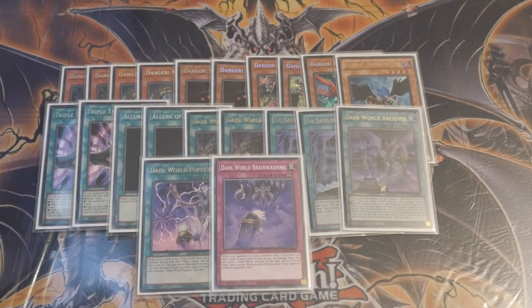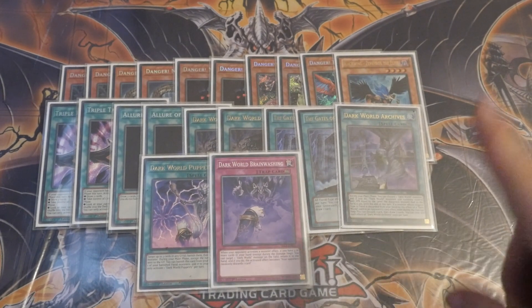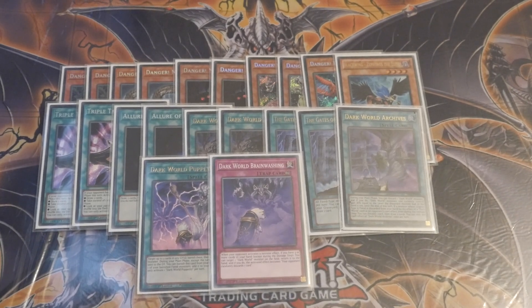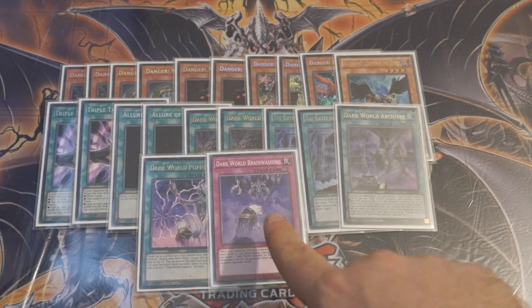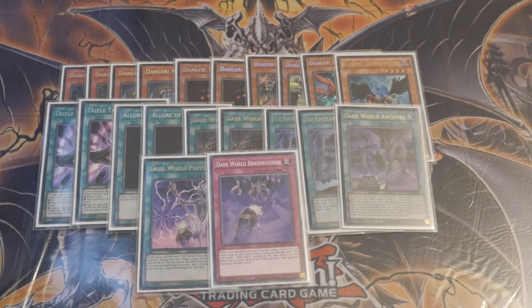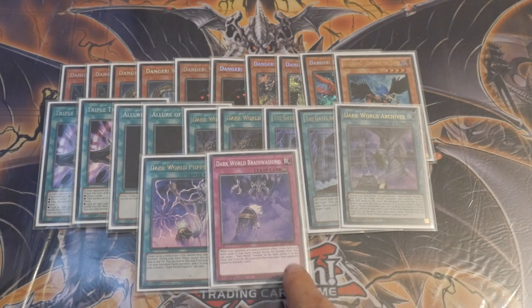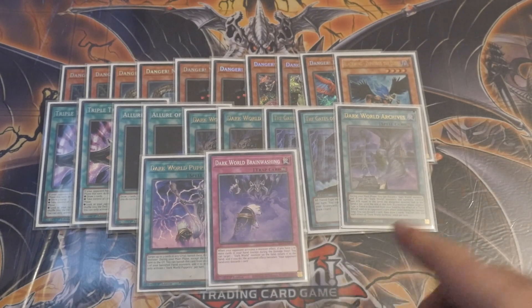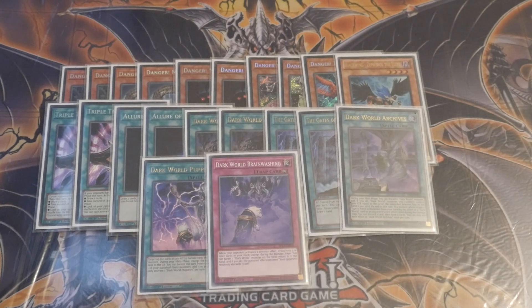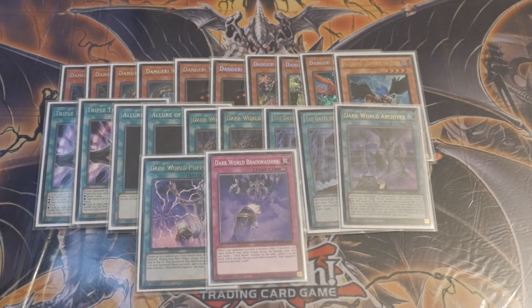Brainwashing actually did quite a lot to be fair. I feel it has more success in a Buy Steal version purely because Buy Steals also allow you to search in the end phase. What I was finding myself doing a lot more with Brainwashing was leaving a Dark World on the board. Obviously the downside is my opponent knows I have it nine times out of ten, and it is dead going second — so if I was going second I would completely take it out, and that's where my side deck starts coming into play.